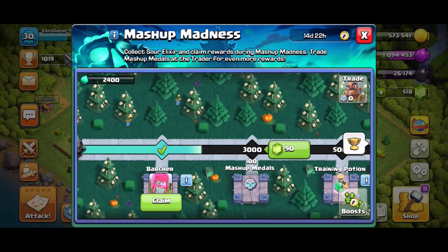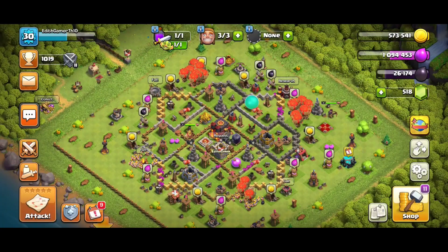Currently you can see I have zero Mashup Medals and my Sword Elixir is 2400.